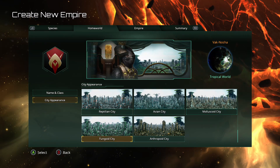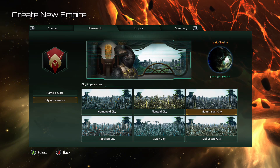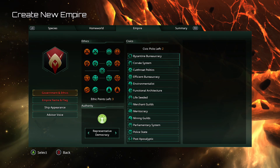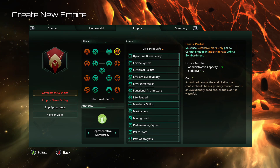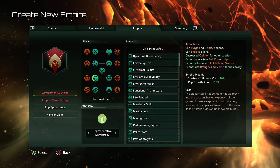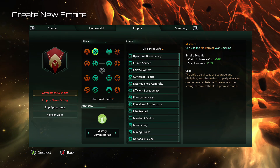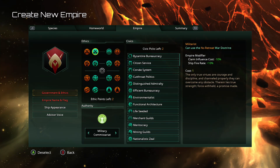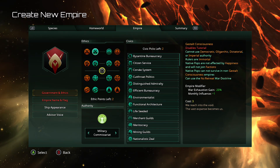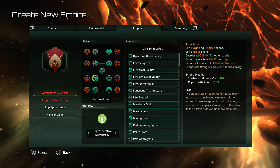Here's the other place where you can really customize your empire. There are all these ethics here and they really determine how your empire functions. They're on opposite sides — so you've got Militarists and Pacifists; if I select Militarists, I can't also select Pacifists, they are mutually exclusive. Same here: you've got Authoritarian and Egalitarian. Xenophobe and Xenophile. Spiritualist and Materialist. Materialist makes sense for the Trade Federation. I think we're also gonna take Authoritarian.